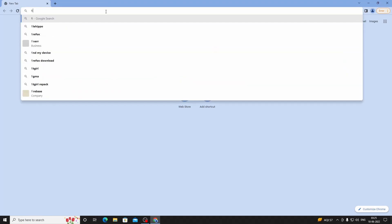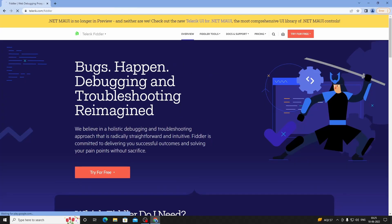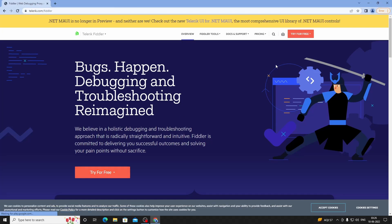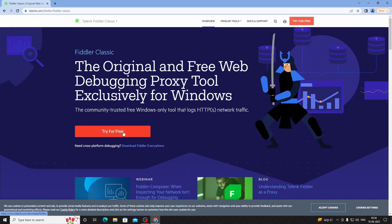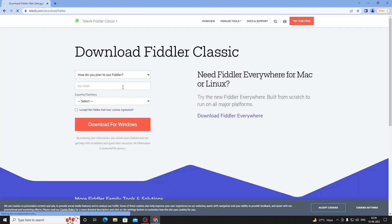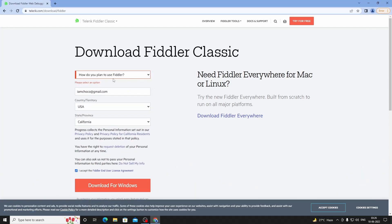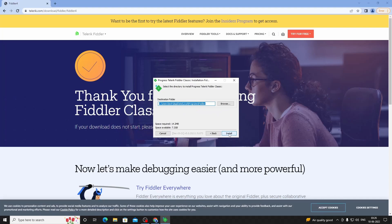To play on a private server you need to install an application called Fiddler. Just search on Google and go to this website. Select Fiddler Classic, press Try Free, fill up the download form, then install this application and follow the steps.